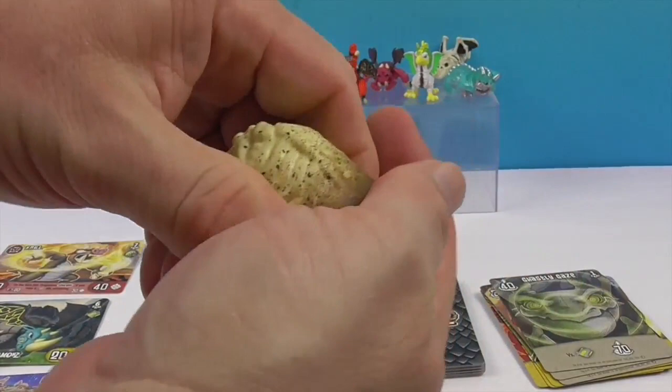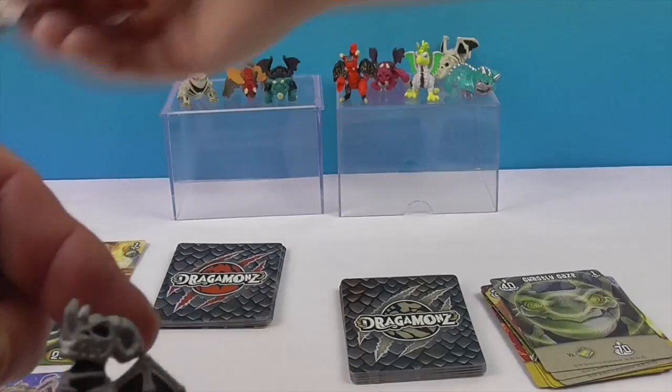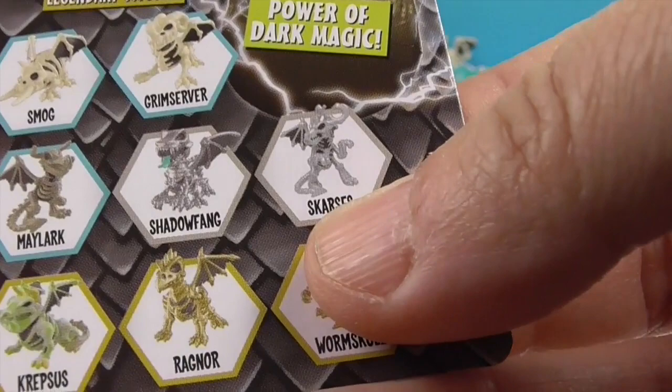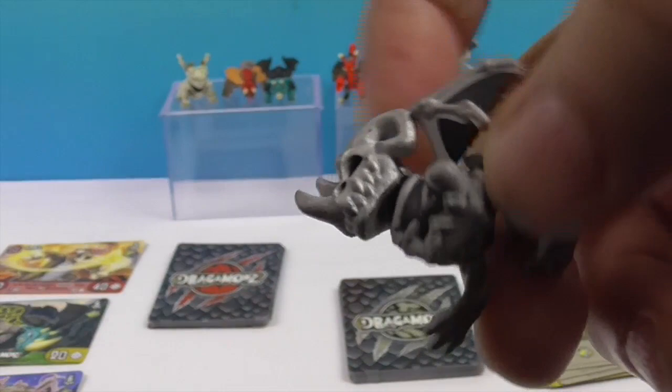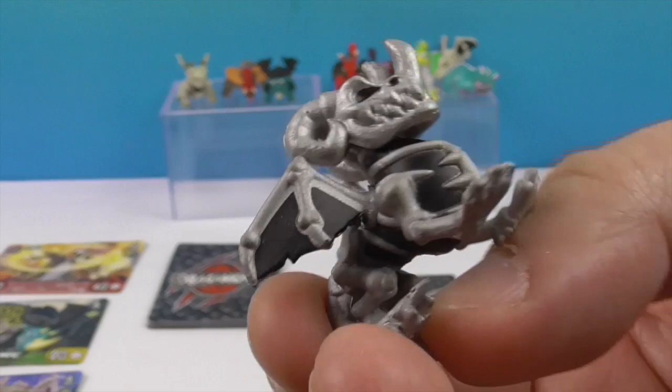Oh wow, why is he silver? Whoa! Let's look at him — he is silver. He looks like a ram. I think it's Scarseys — you can take a look. He's silver and yes, Scarseys! He almost looks pewter, like little pewter dragons, with silver and black accents. Awesome! He would be a rare mystic.